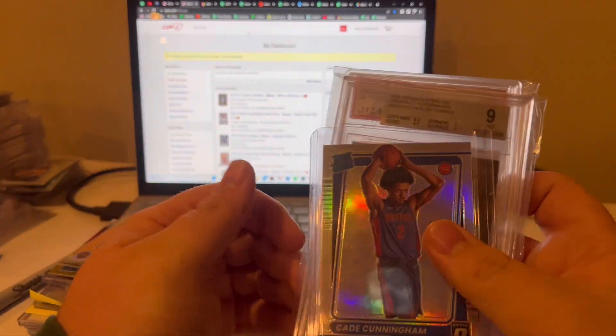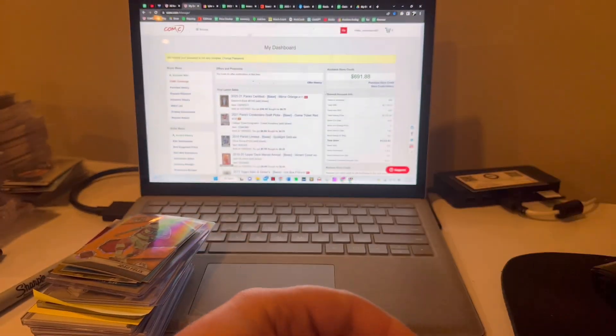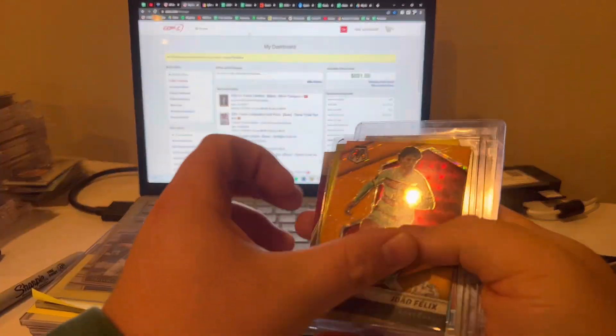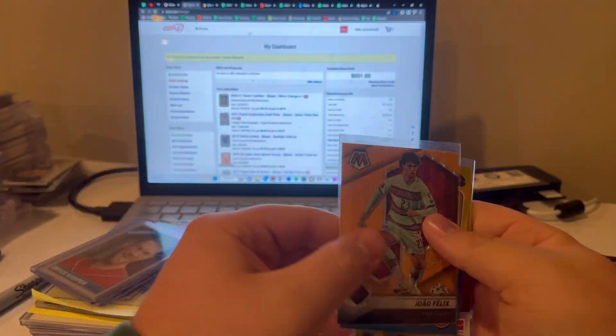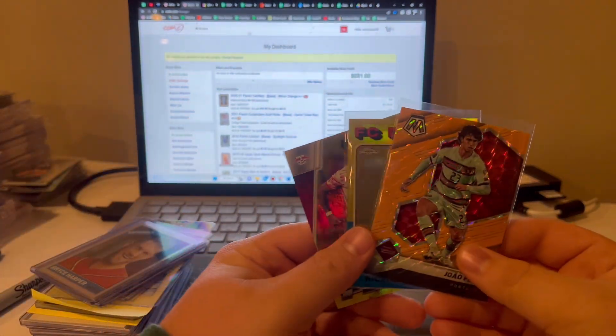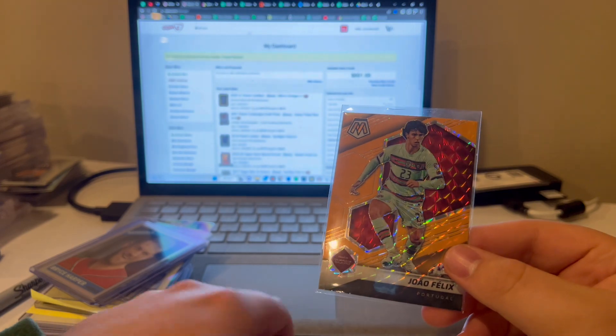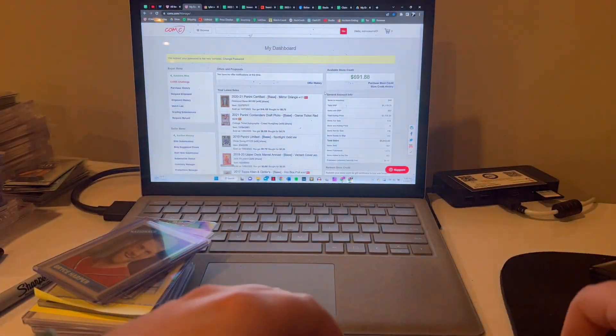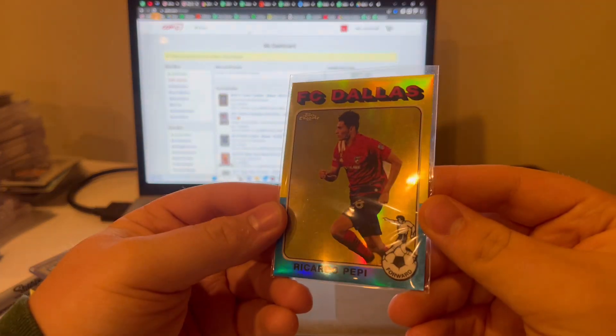Cheap slabs and a cheap Cade right now — he is not expensive, kind of want to get more of them. Little guy wanted some soccer stuff so picked out a few of his: Y'all Felix orange fluorescent, Ricardo Pepe.